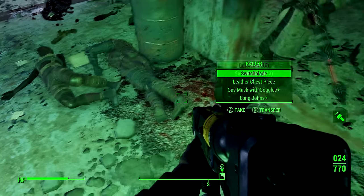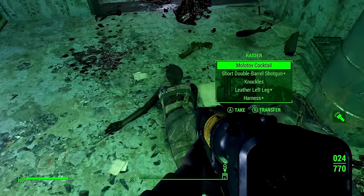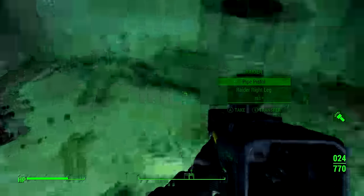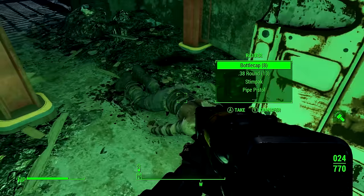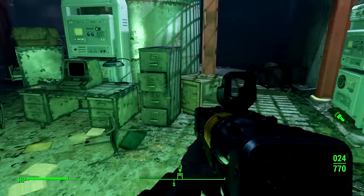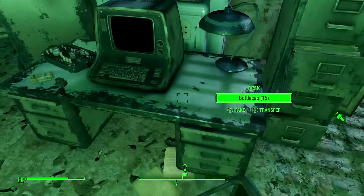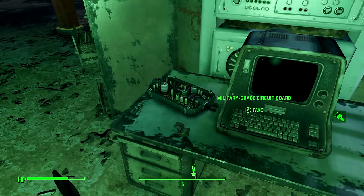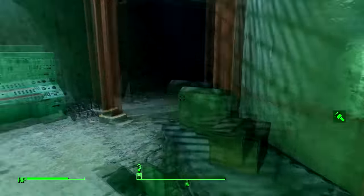Let's turn the Pip-Boy light back on. Gas mask with goggles — how exciting. Kat Kat, whatever her name was, doesn't actually have anything useful on her apart from a minigun and some ammo for that minigun. Apart from that she's pretty useless. There is a military grade circuit board there which you can grab, and that is very useful. There's actually a fusion core in here. A lot of people have been saying 'make a video of where you can find lots of fusion cores' — I can do that, so let me know in the comments.